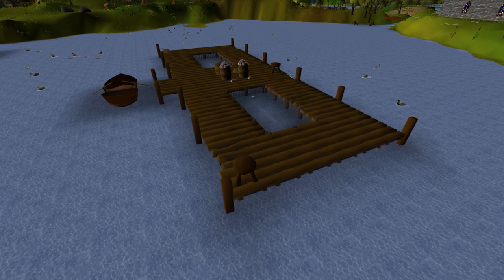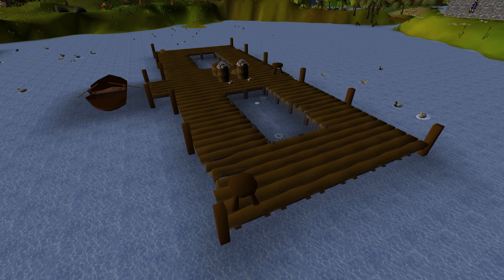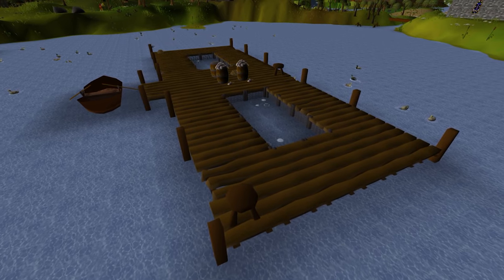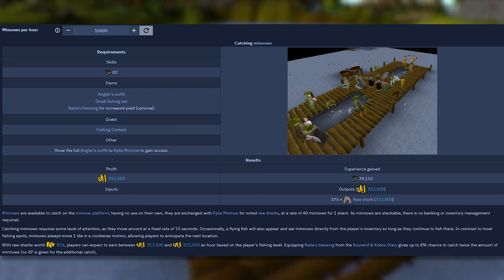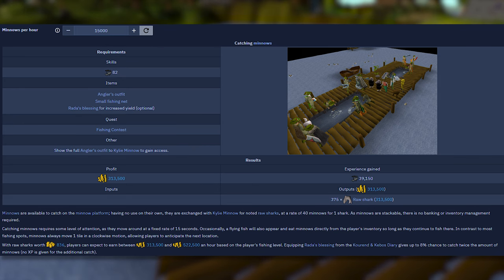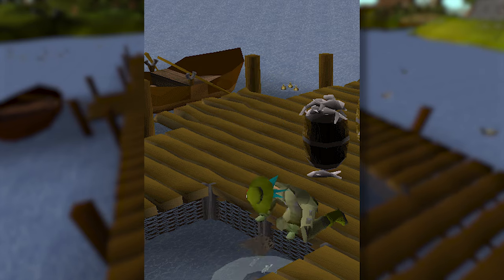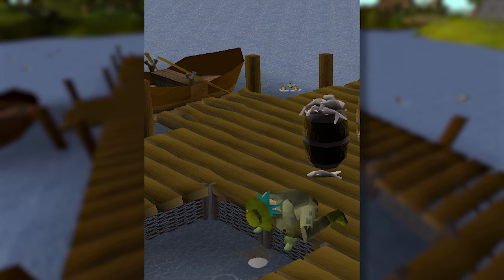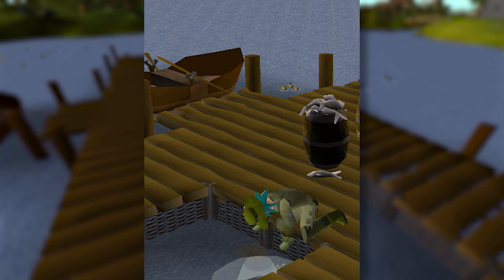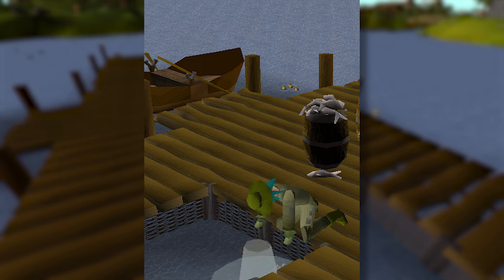From level 82 to 99, catching minnows offers relatively slow experience but decent profit. This can be done at Kylie Minnow's fishing platform in the Fishing Guild, which requires level 82 fishing, completion of the Fishing Contest quest, and having the full angler's outfit. Minnows can be exchanged for noted raw sharks, which can be sold for profit. Minnow fishing spots move clockwise every 15 seconds, and a fishing spot will occasionally spawn a flying fish instead, which eats 20 minnows directly from your inventory, forcing you to move to another spot. A flying fish will only appear after a fishing spot has changed and continues eating your minnows until the spot changes position again.